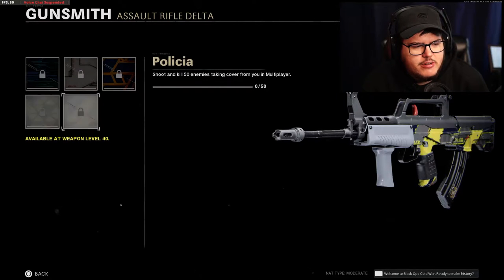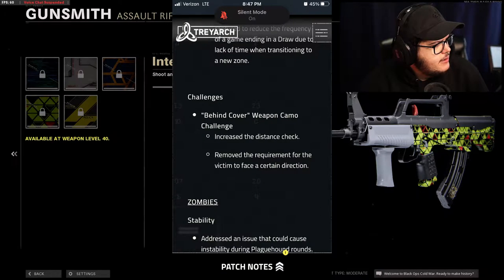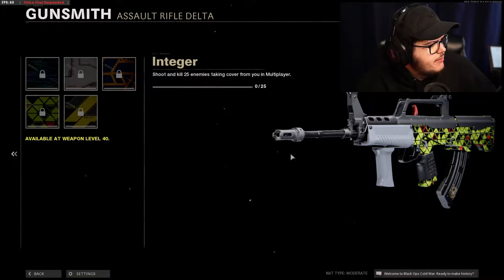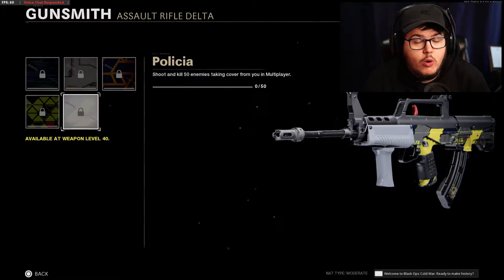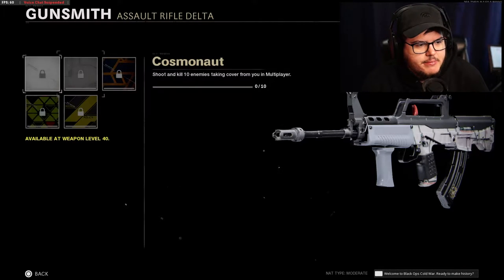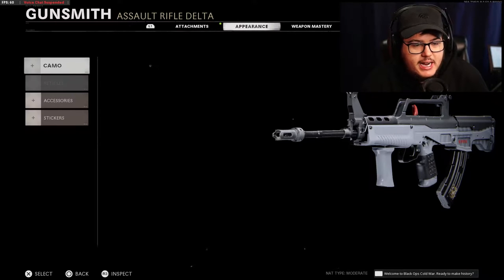The patch notes say 'behind cover weapon camo challenge' — I don't know why they named it that and not just 'science.' It says they removed the requirement for the victim to face a certain direction. It sounds like the enemy just needs to be basically near a wall, which means this challenge becomes not a challenge anymore. You can literally just get this by simply playing if you can kill anyone near any wall.